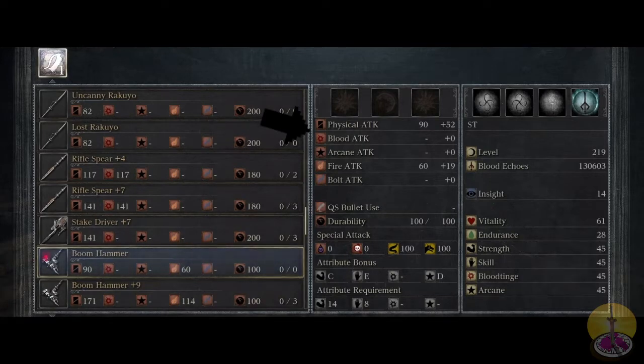Going on to special stats, you can see the durability is actually 100, so it's actually not the most durable weapon — which makes sense if you consider a furnace exploding every time. Moving on from that, we got attribute bonuses: a C for strength, which is where all that bonus damage comes from; an E for dexterity; and a D for arcane, which actually is in use here.